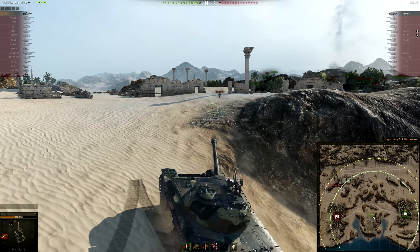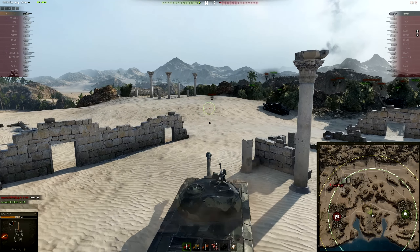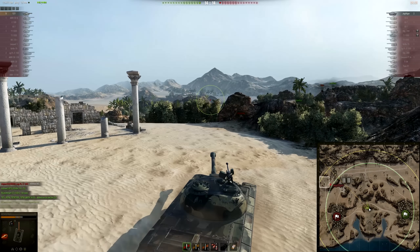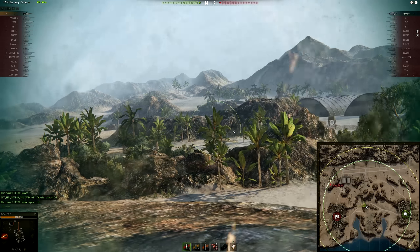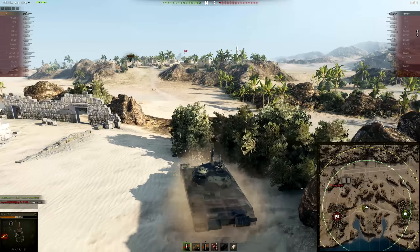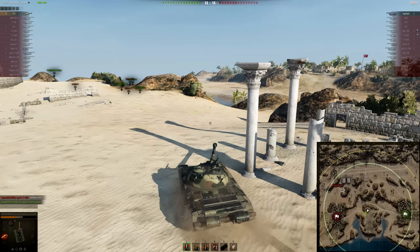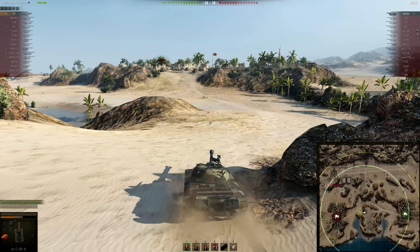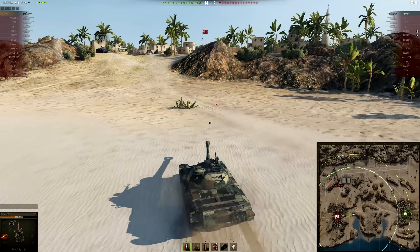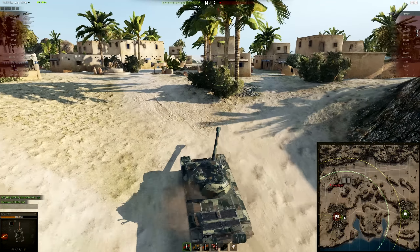Now it's me against what's probably a full-health Jagdtiger. Since he's a turretless TD, I'm quite confident in my ability to kill him. The worst part would be taking a shot on the way to his cap circle, so I'm going to try to spot for myself and close the distance. I need to make sure he's not anywhere here before making the cross to the cap circle. Since we can't see him, we'll have to go for the cap. I have plenty of time — four minutes to work with — and the cap is my best bet, as the attacker will have to come close and try to reset me.